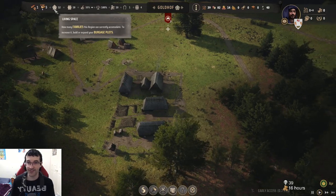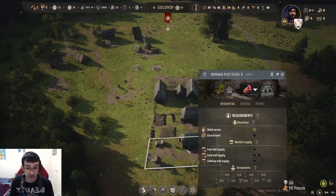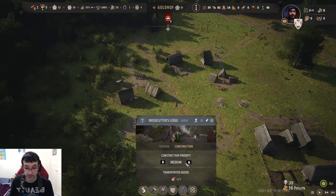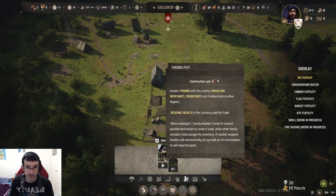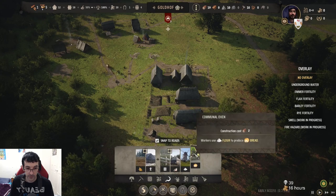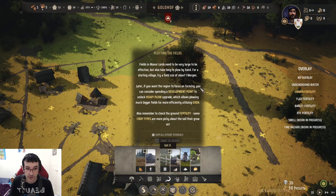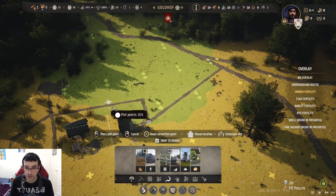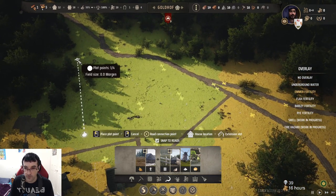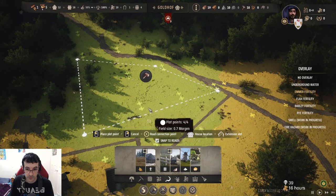We have houses! Ha ha ha! It's literally heaps of houses for them. Let's build this woodcutter's thing. Let's talk about militia. I feel like we need to set up a field. Let's go here. There we go.